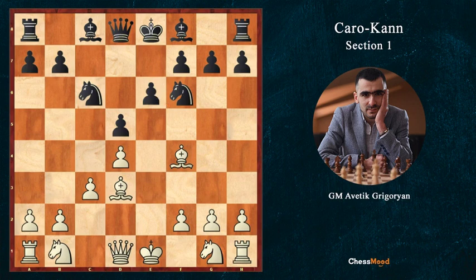Let's go and look at some typical games — how we continue and how we get a very strong attack in this line when Black plays e6 and leaves their bishop on c8 very passive.